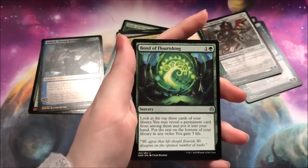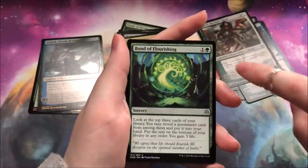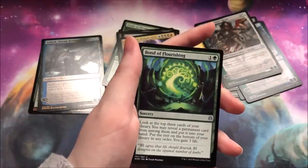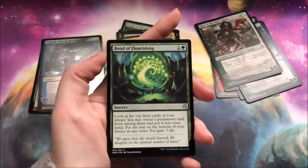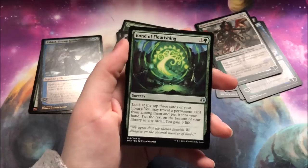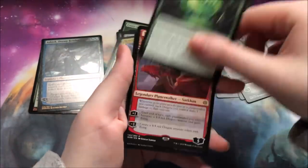Electromancer, Liliana's Triumph, Bond of Flourishing. This is a fantastic card — if you play green in Standard, play this. I played this in Selesnya Tokens and it is so good. Too bad I don't play Selesnya Tokens in paper, because that would be a really pretty card to have in foil.